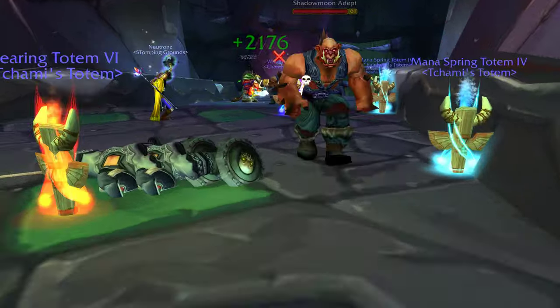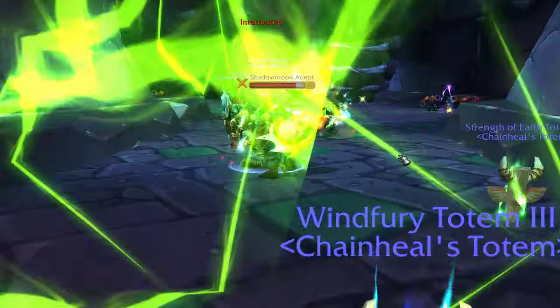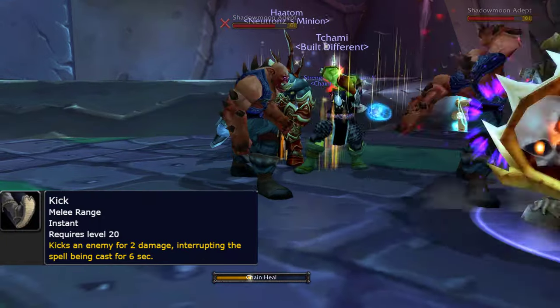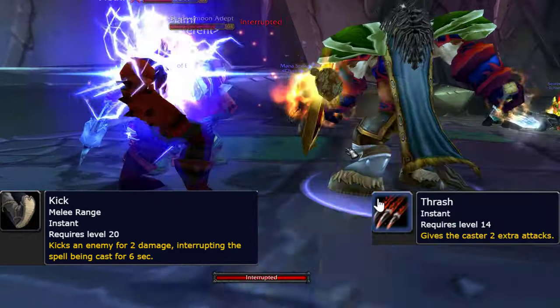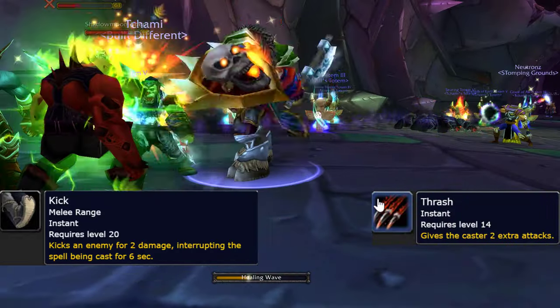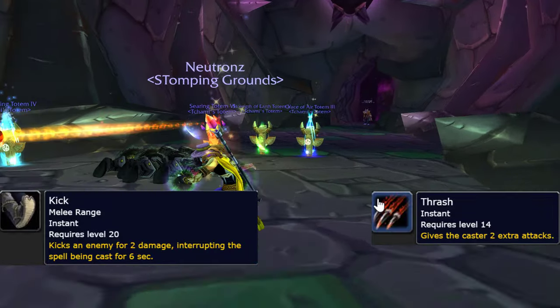Other mobs found at the entrance include the Shadowmoon Adept. These mobs are not too bad, although they have a couple skills to watch out for, including a kick which can interrupt spellcasters, and also a thrash which is an attack that can build up. You might want to focus these guys down if you can. Other than that, they're not too bad.